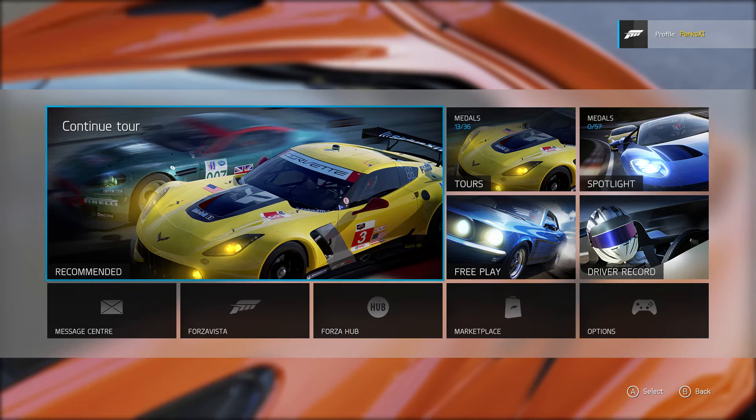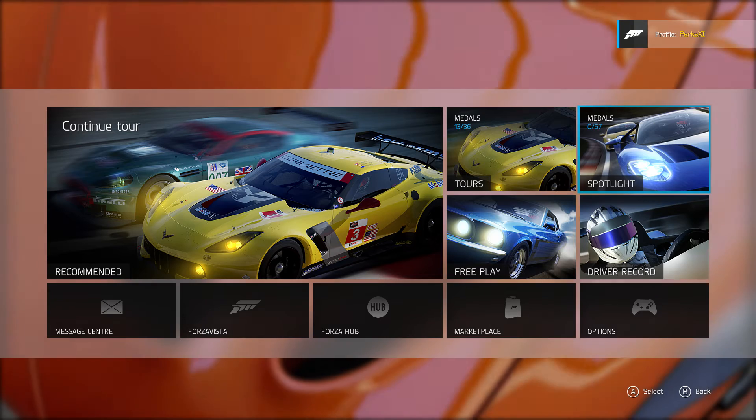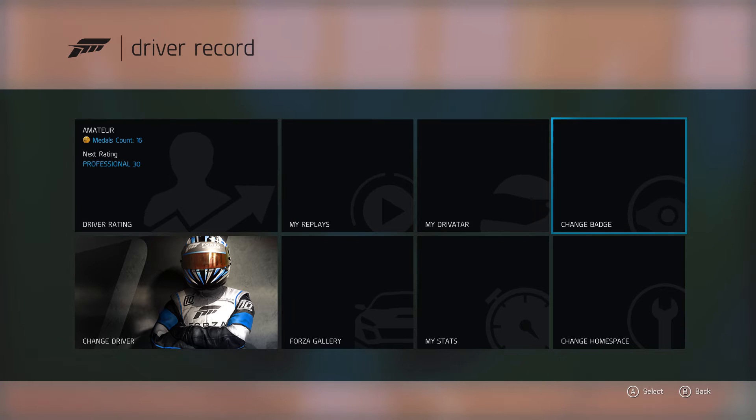So what you're going to want to do is on the main menu, where you can continue your career, medals, tours, all that stuff — go to Driver Record, it's just here. Click on that, go to Change Badge.